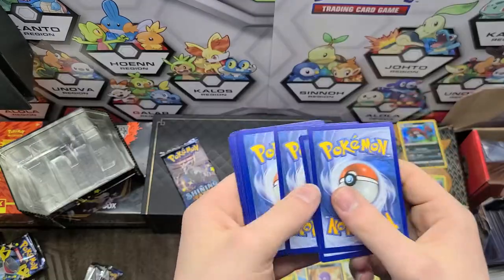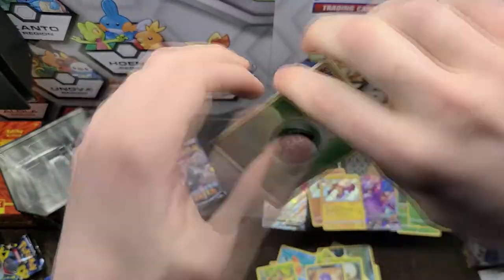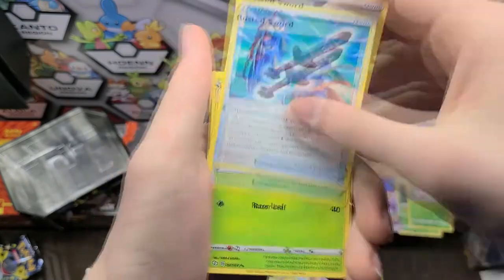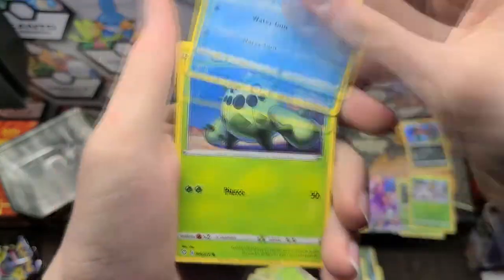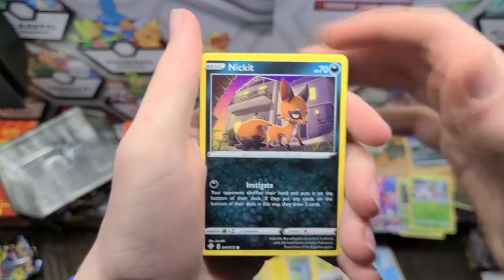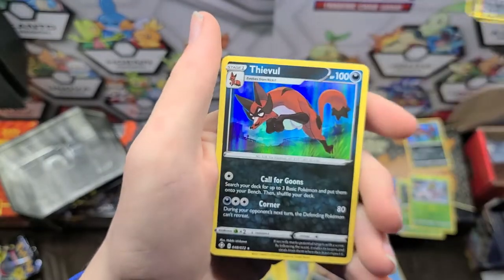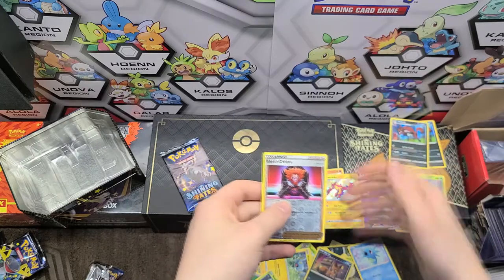Here's the code card. Four to the front. This might be one of my longer videos from how this is going so far. Grass Energy, Rusted Sword, Dartrix, Ball Guy, Horsea, Cacnea, Shinx, Nickit, Rowlet. We have a Boss's Orders Reverse and we have another Holographic Thweevil. That's really weird.